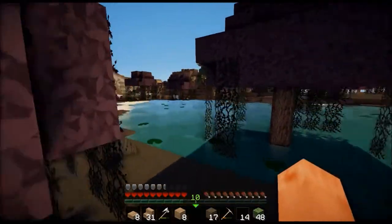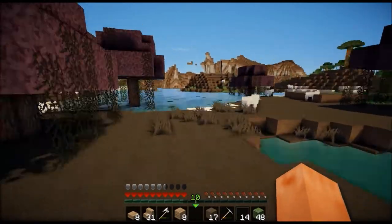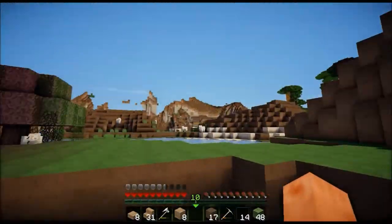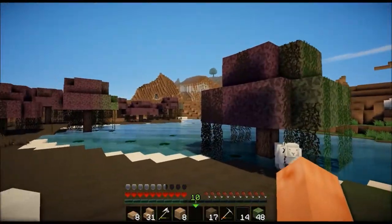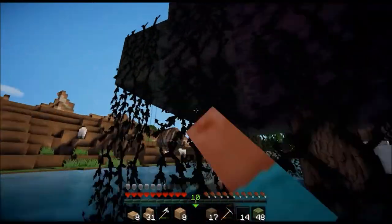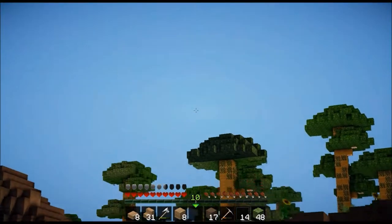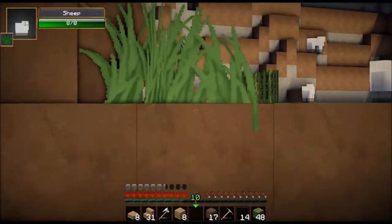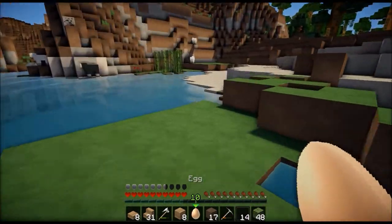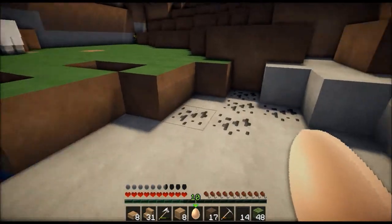Come on, slimes, be a real slime and come out! Now I can see super far — I think I can see the house from here... no, I can't. But look at that — look at that sugar cane! We should make — what is it called? We also need some coal.